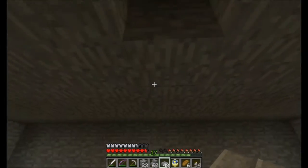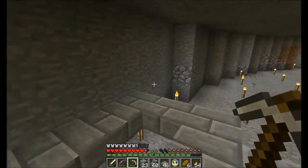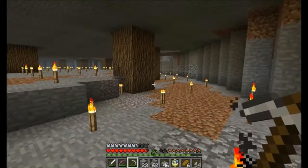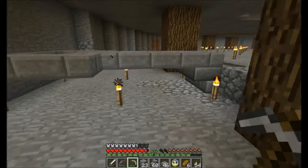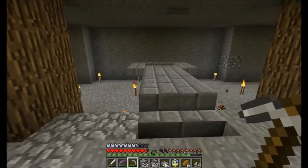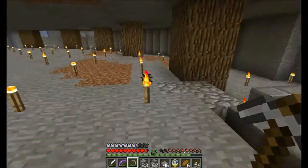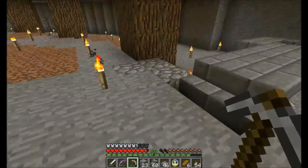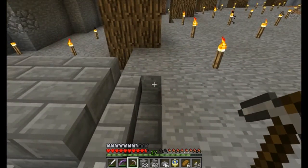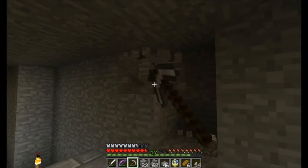Something like this I suppose - it'll have to do for now anyway. So there's going to be water in this entire circle when it's done. I'm thinking about lowering it one more, but that's all for a later date. And these stairs are here because the majority of this is going to be half slabs, so I want this to connect.